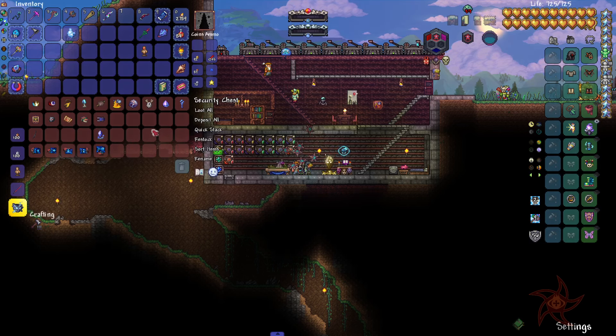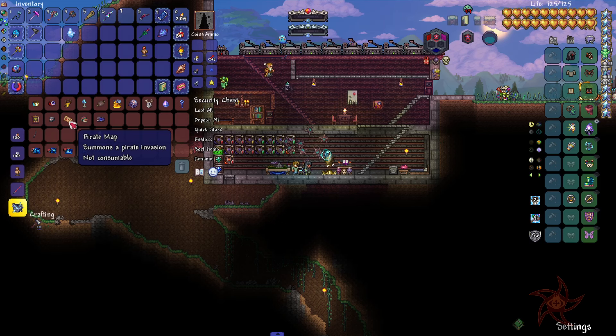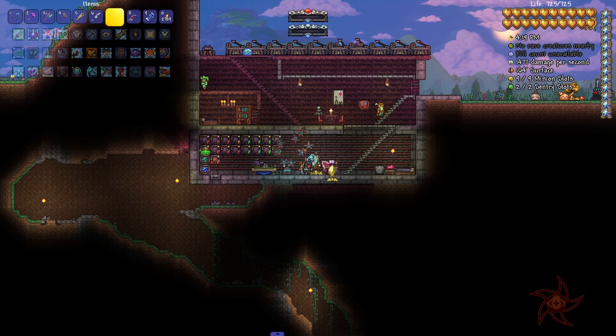Deep Sea Staff — 95 summon damage. It's over 2,000 at one point in time. I mean, I'm okay with that.